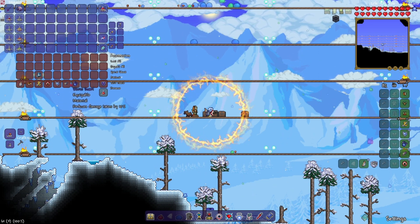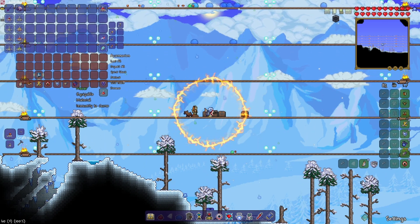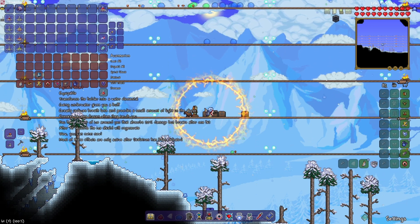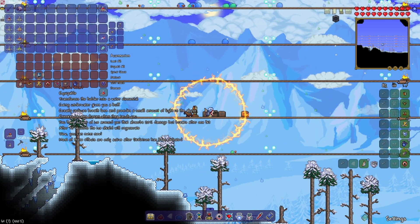Worm Scarf, for the extra 10% damage reduction. The Nasar, for immunity to the curse effect inflicted by the Slime God. And the Aquatic Heart, which transforms you into a Water Elemental and gives you an Ice Shield that absorbs 20% of damage but breaks when it's been hit.